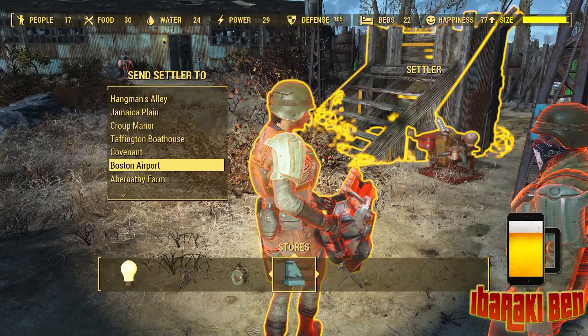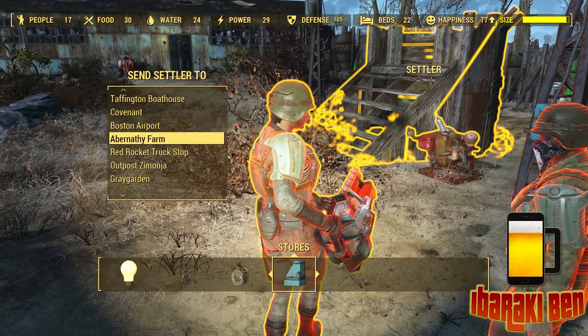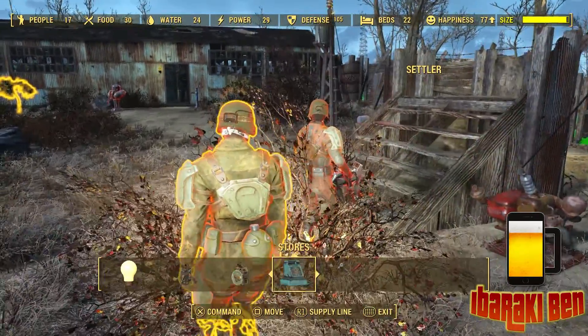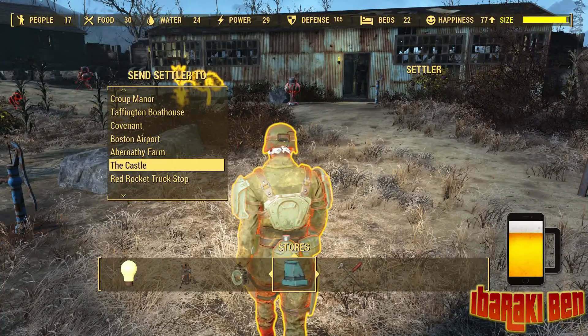So if I want to send from Sunshine Tidings to several different places I'm going to need to use several different settlers, which is going to reduce the number of people I've got here. The best thing to do is if you've got a place where there's too many settlers, move them around. Press Square on PlayStation and it says 'send settler to.' Choose the place you want to send them and press X — on Xbox it might be A — and that settler will then go there. It takes a couple of minutes to refresh, but if you fast travel there you'll probably find they're just arriving at the same time as you, and then you can assign them to whatever job you want.